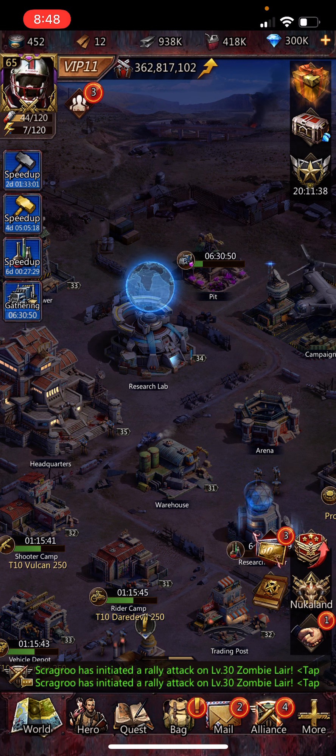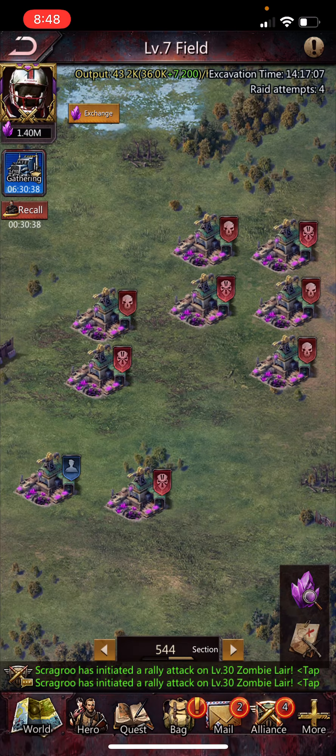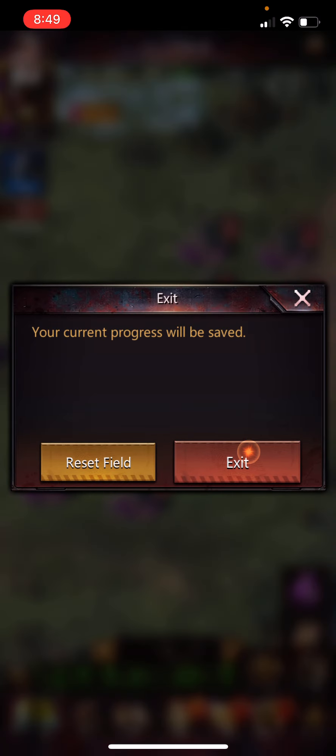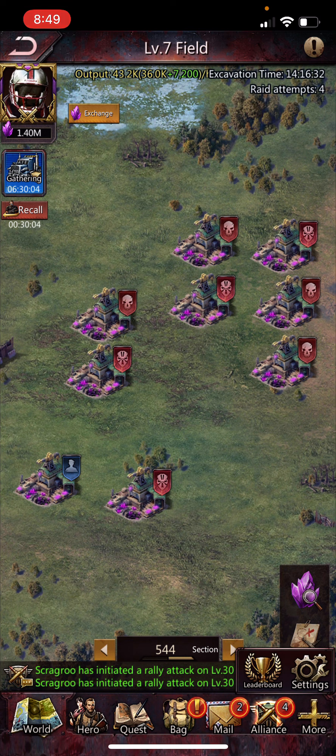The Pit is an interesting building. This is a level 7 field so you gain rare earth at a pretty good rate. I do get kicked out a lot, especially with many riders around. Right now I have six hours and 30 minutes — if I'm down to an hour or two I might actually recall using this red button and re-enter another pit, to avoid someone kicking me out because when you get kicked out you do lose rare earth.